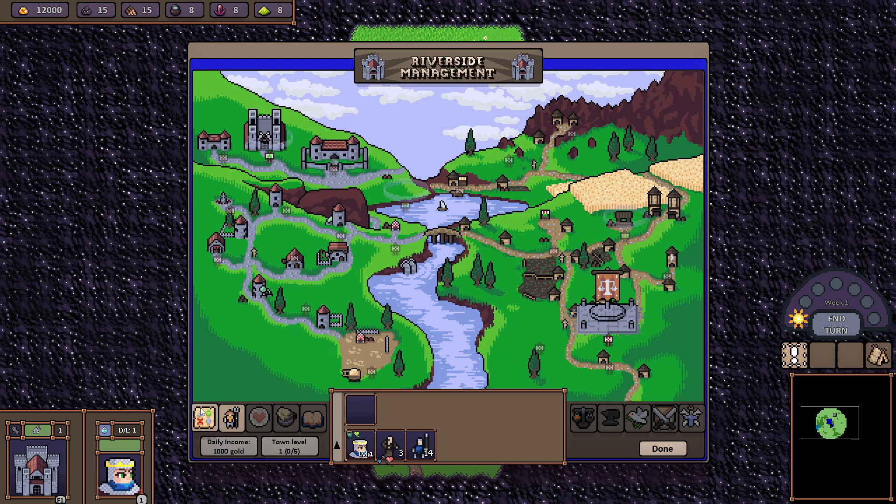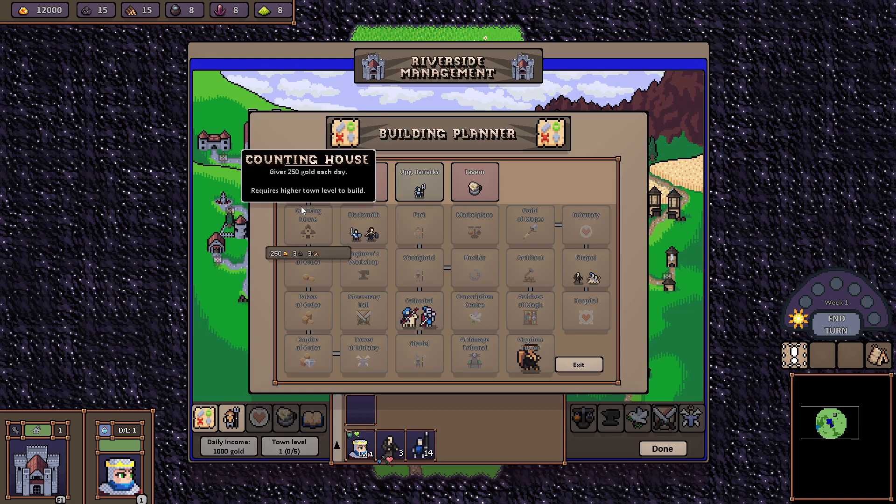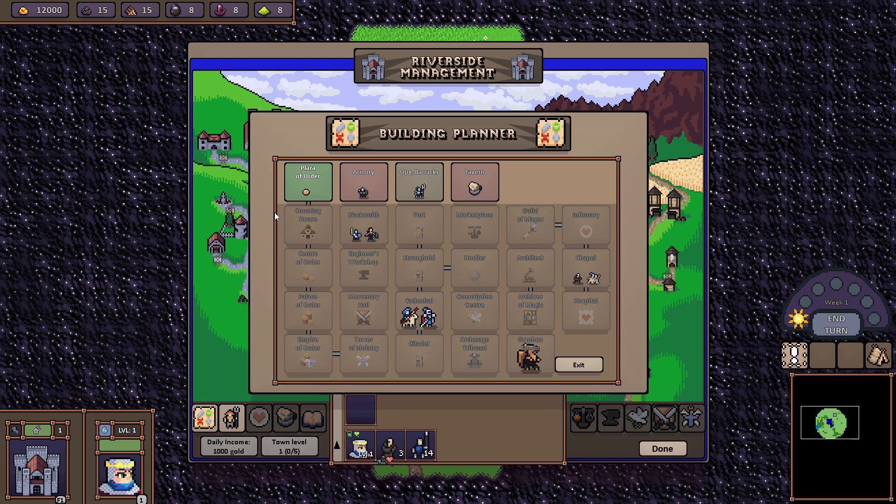Just go down here to the X and O icon, which is the planner view. Here you can have a much better view of how the game looks and how it should be played. On normal difficulty without messing with the options, you start off with the Plaza of Order, and right beneath it are all the buildings that lead to more gold income per day, since this game is played on a turn-by-turn basis.